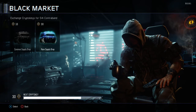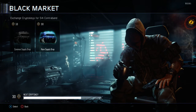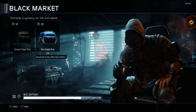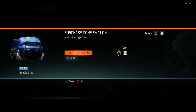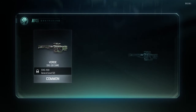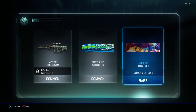Last and final one here — we're gonna open up the rare supply drop. Hopefully we'll get something nifty. I'm pretty positive that the common ones are better overall, but I just want to open up a rare really bad. So let's do it. I'm nervous, I'm scared. Got two commons, and the rare is a Griffin calling card. That's kind of cool, actually.